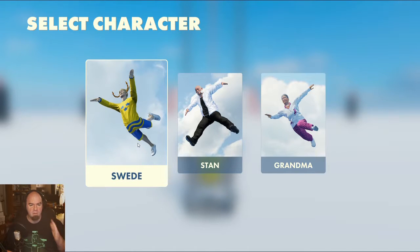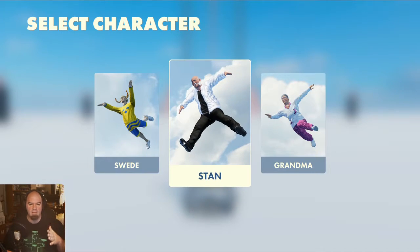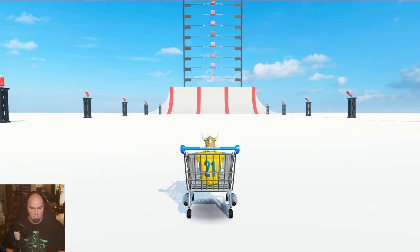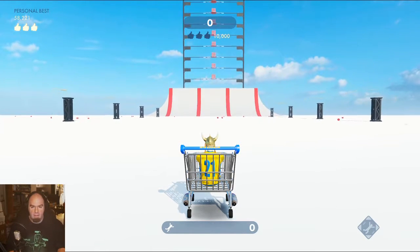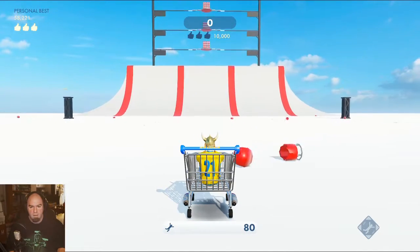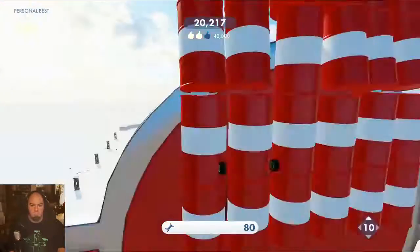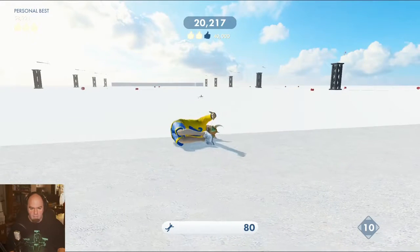We can be this little girl - she's in a shopping cart. There's Stan and his hot rod and grandma - we'll get to that in a moment. Let's do the little girl first. She's got this little rocket shopping cart. Here we go. Yeah, it doesn't look dangerous at all. Come on, let's go. Where are you going? That is gonna leave a mark.